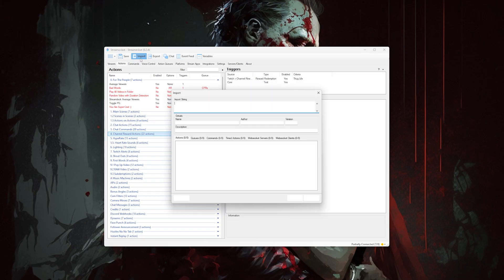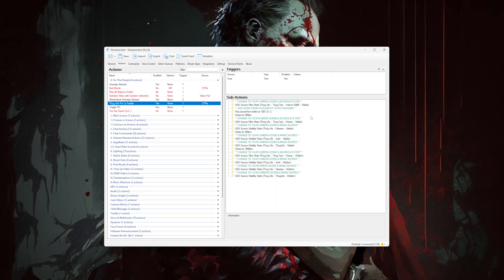That's the end of the OBS setup. Open up StreamerBot — there is an import code in the description below with the entire setup already completed. Copy the import code, then at the top of StreamerBot click the Import button and paste the code, then click Import. You'll want to set up a channel point reward for this and make it the trigger. In the actions box, change all of the sub-actions so that they reference your scenes and your sources — there are comments above each one to help you. You also need to add in a folder of 10-second song clips to play when this is triggered, where the Play Audio From Folder sub-action is.